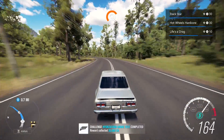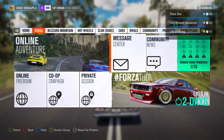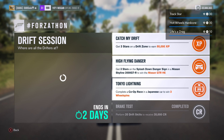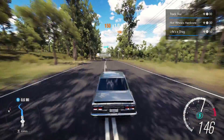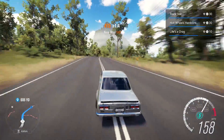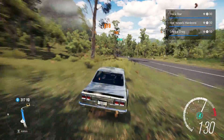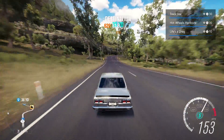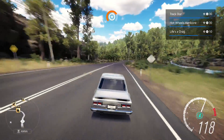We have one more to do, which I think is just to get three stars in the drift zone. Let me check — yeah, get three stars in the drift zone and we get our 95,000 XP. So that should be very, very easy. I'm going to do this little run here with the Hakusuka, then I'll change to the GTR so you guys can see it, and then I'll get the three stars on the drift zone.